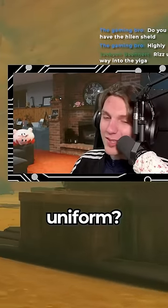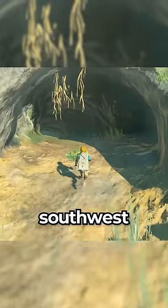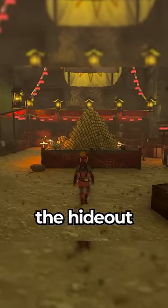So where do you find the Yiga Clan Uniform? There are three pieces, and they are found at these locations: this cave southwest of Korok Forest, the Akala Ancient Tech Lab, and the Old Man's House on the Great Plateau.